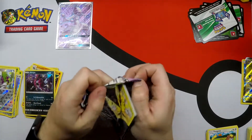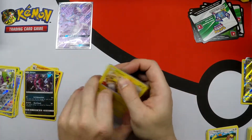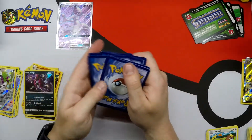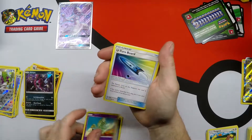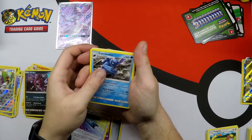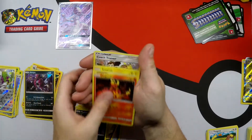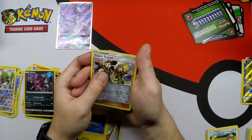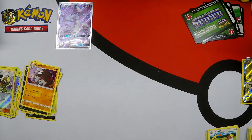Our final pack has a green code card. Metal Energy, Ilima, U-Turn Board, Cradily — actually I've never seen that one before — Pikachu, Lickitung, Poochyena, Magmar, Tynamo, Coach Trainer — I actually have pulled the full art version of this. And a regular rare Excadrill.